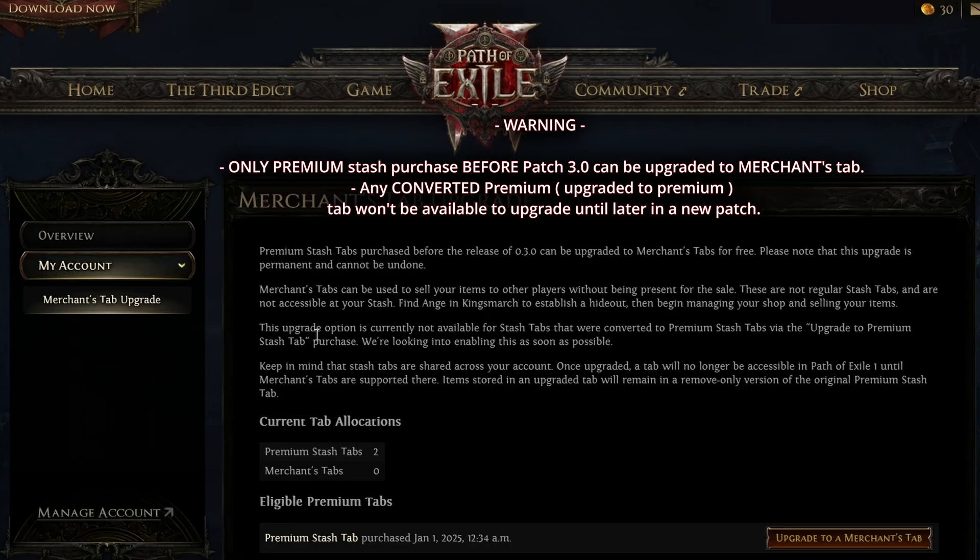Another thing you need to read is this: the upgrade option is currently not available for stash tabs that were converted to premium stash tabs via the upgrade to premium stash tab purchase. So basically, if you upgraded from a regular stash to a premium stash, it's not going to work for now. They say they are looking into enabling this as soon as possible, so you will be able to do it later.